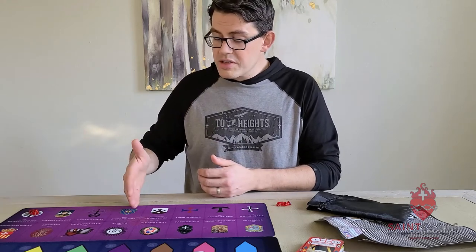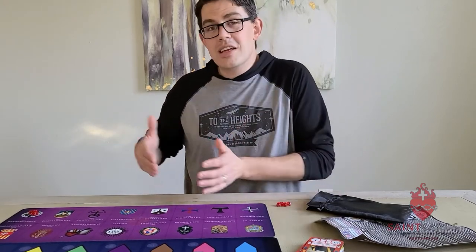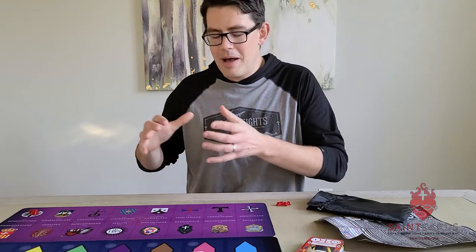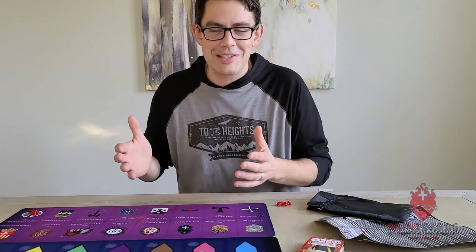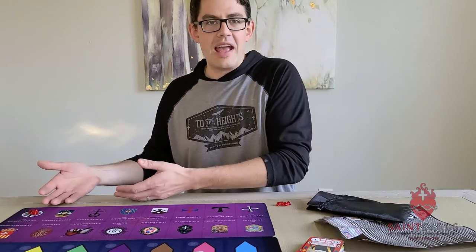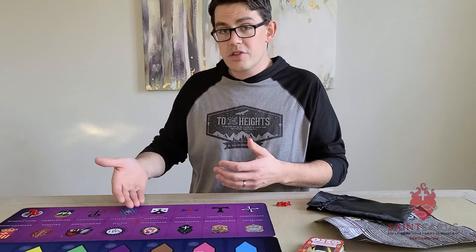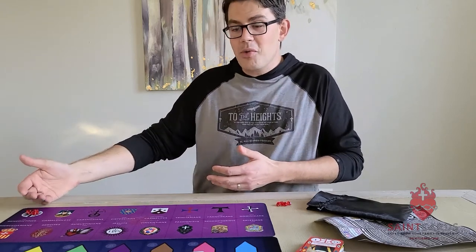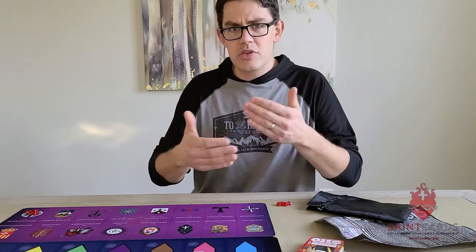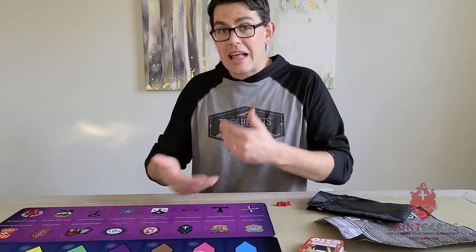There are three other orders that are reforms of the Benedictine order: the Camaldolese, the Carthusians, and the Cistercians. They all contribute to the Benedictine space because we're placing treasure back to the founding. Saint Benedict of Nursia in the sixth century founded an amazing order — you could call him the father of Western monasticism. Anytime you play a Camaldolese, a Carthusian, or a Cistercian, you're adding to the Benedictine treasury, which can sometimes gain you 10, 15, 20, or 25 treasure.